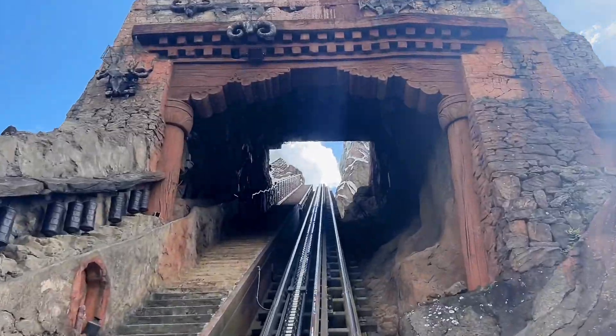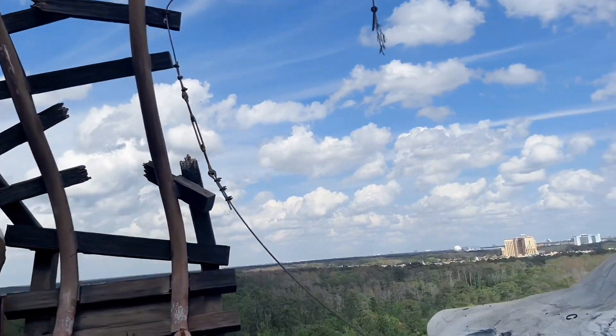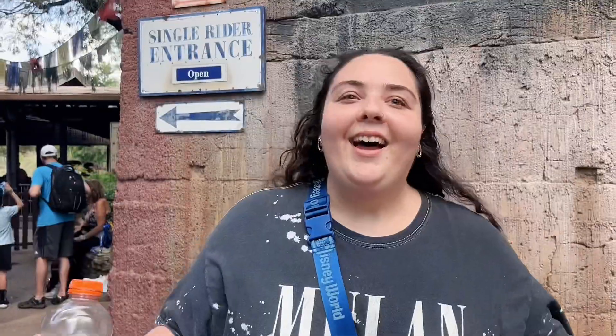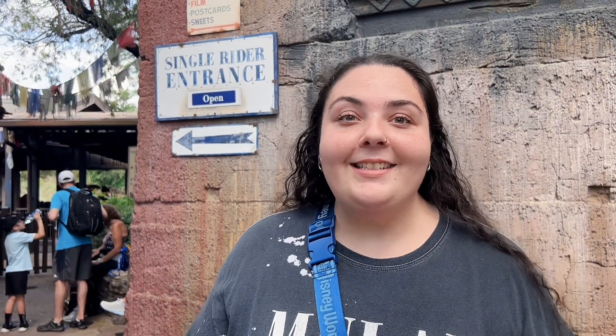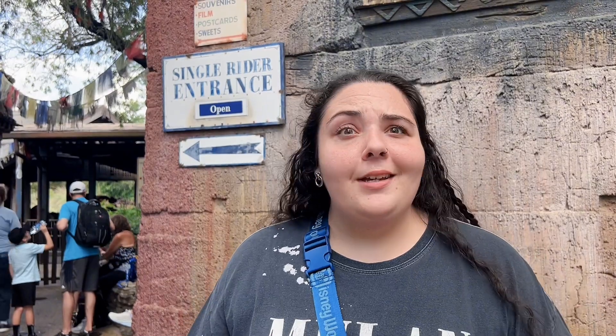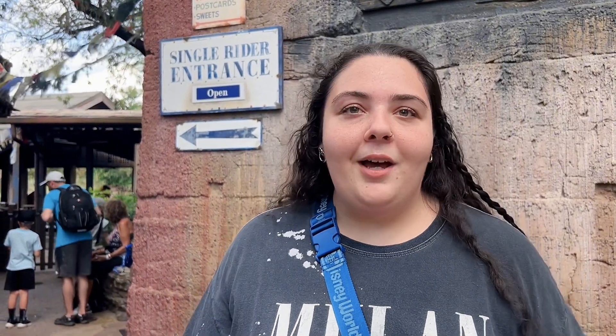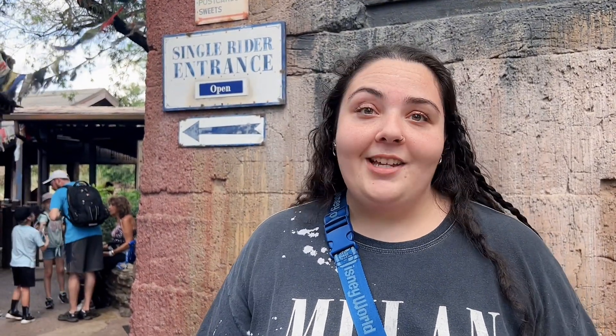Expedition Everest is a high-speed roller coaster train ride to the roof of the world, with sharp turns and sudden drops traveling both forwards and backwards. We're about to get on Everest, but there's a 55-minute wait so we're going to use a little hack: jump in the single rider line. It works especially if there's only two of you and you don't mind riding alone — it'll save you a bunch of time.